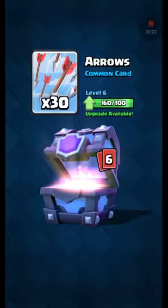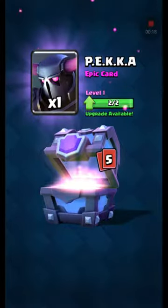Sorry, I kind of started this early, but we bought ourselves on Clash Royale a magical chest and we got 2,337 coins. We got a rocket and now we got arrows. Let's get ourselves Pekka.